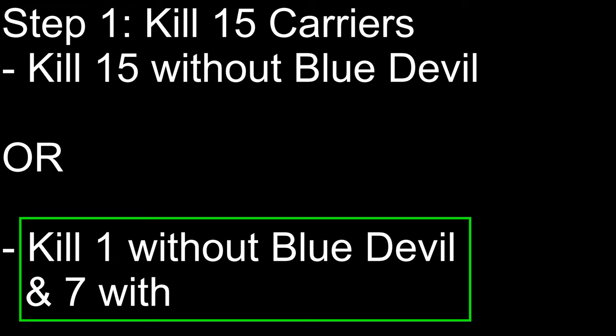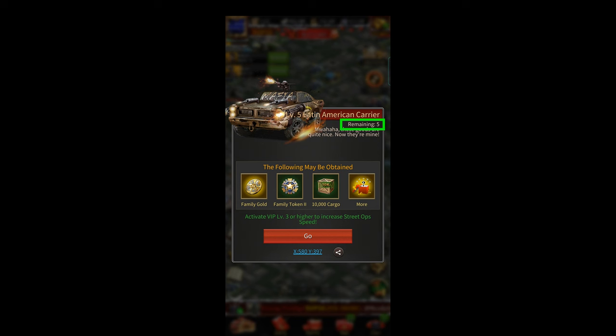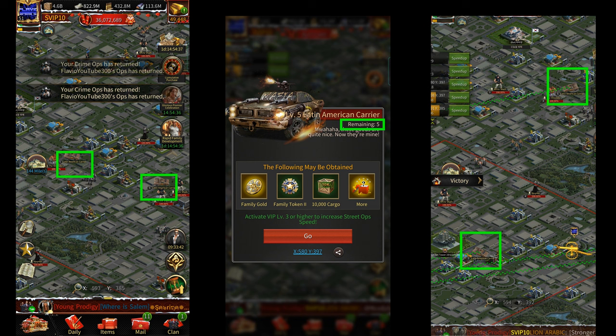Once you've killed 15 of these carriers, it should show you five remaining whenever you click on a carrier on the map. All you need to do is find five carriers and send all five marches to them using the Blue Devil Roadster. You should be able to kill all five and get double rewards from each of them. Make sure that the last five carriers you attack are located away from your mansion, otherwise you might end up attacking them early and won't be able to attack all five.